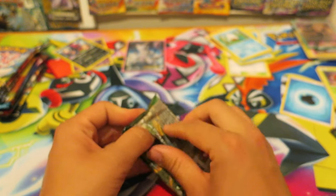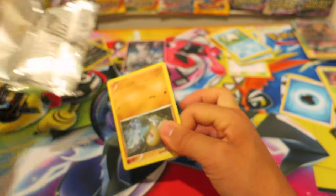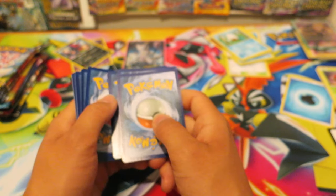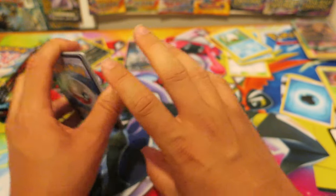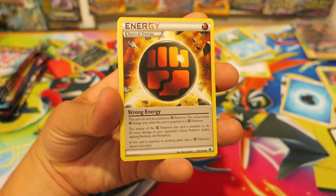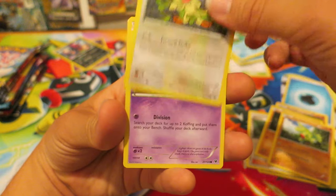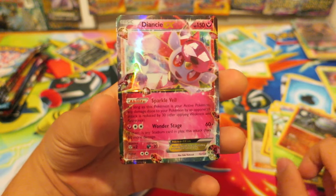We are here now with a Fates Collide Booster Pack. A pre-release happened, so I think I'm going to also be doing a pre-release video. I did go to my first pre-release last night for Unified Minds — that was an absolute blast. With this booster pack we're going to kick things off with a great energy card — a Strong Energy right there. We have the Supporter card Shawna, a Pupitar, a Diglett, a Larvitar, an awesome looking Meowth, a Koffing, a Burme, and a Zygarde. And we pulled a Deoxtys EX.